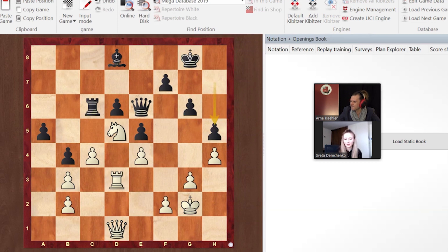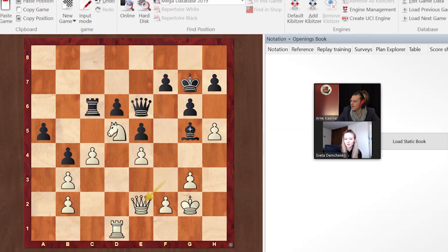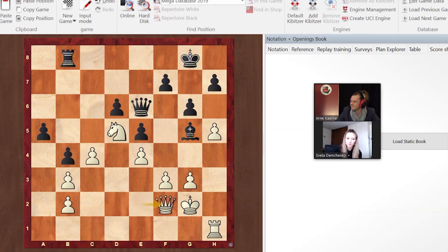It was better for black to just play h5 and not make it happen for a while — white is still going to try to play f3, g4 at some point, but it's going to take a lot longer. He allowed it to happen and it became really difficult to defend. Anand's defense was probably a good strategy — he wasn't making any tactical aggressive moves, just patiently waiting for her to prove she really is better. Rook b8 and Rook b7 was a good maneuver because it protects the queen from coming to a7, which is another idea.